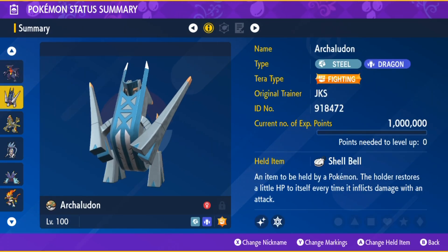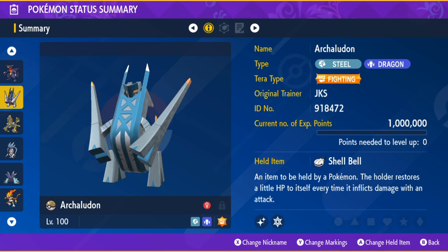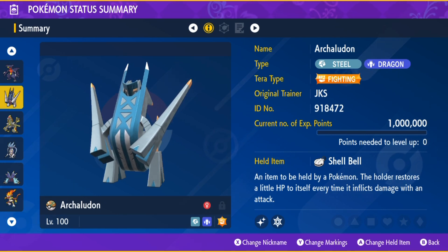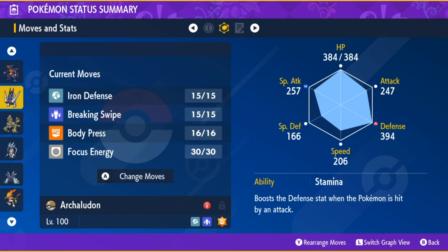Next up is the new Gen 9 evolution of Duraludon — Archaludon. The best Tera type for Archaludon on this build is the Fighting Tera. With the Impish Nature and the Ability Stamina, which boosts the Defense stat whenever the Pokémon is hit by an attack.